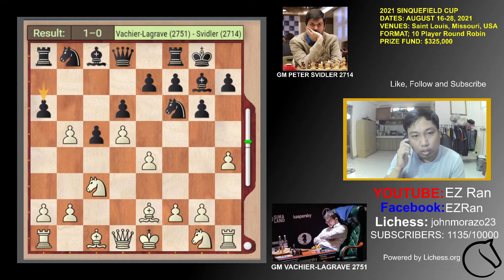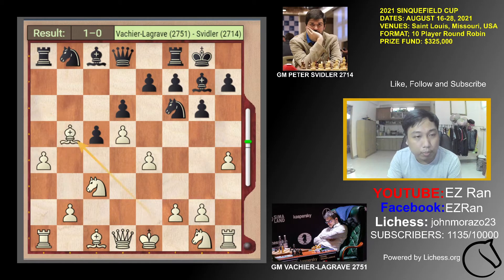Here there are some moves White can play — Nf3 or H5. But Lagrave again surprised us and played A4, then A takes B5, Bishop takes B5. The position is equal according to the engine, and it's still the Benko system rather than the Benoni.